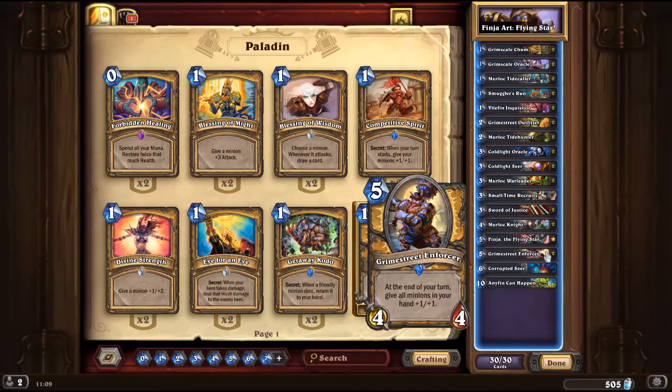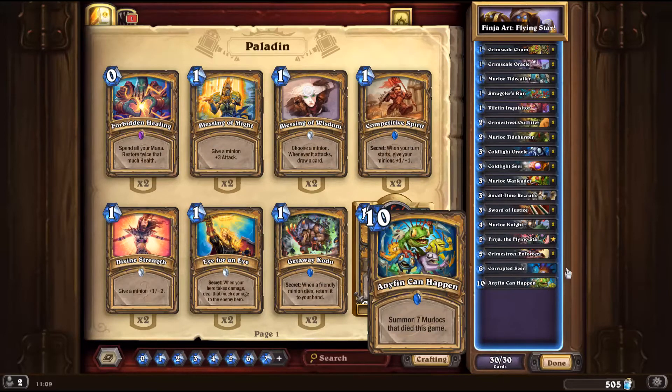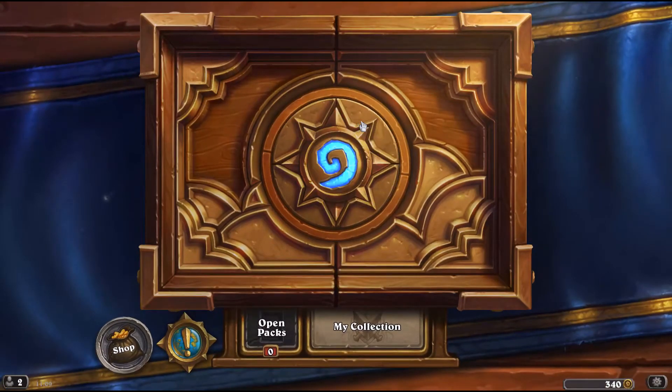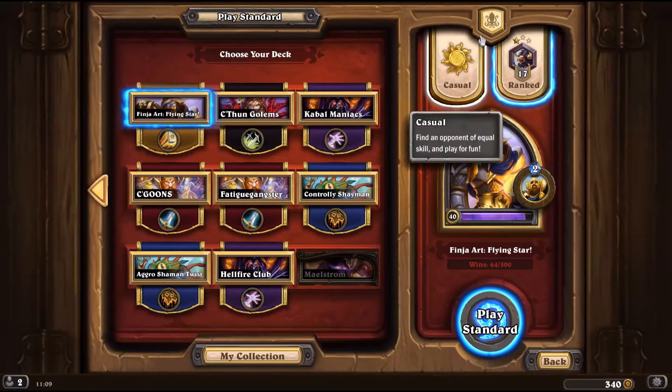We also run Sword of Justice for that buff, Murloc Knight, Murlocs, Finja as I said before, Grime Street Enforcer because of the buff theme, and we have Corrupted Seer because remove threats except for Murlocs, and anything can happen. So yeah, that's the deck. And we're just going to take that to the ranked ladder and see how well it fares.